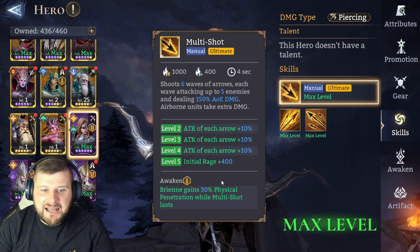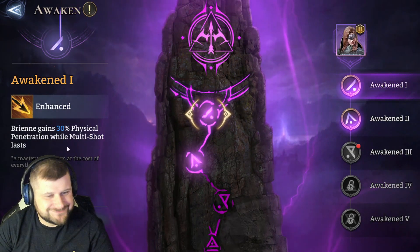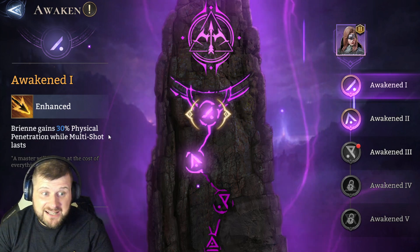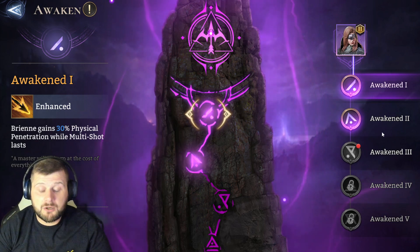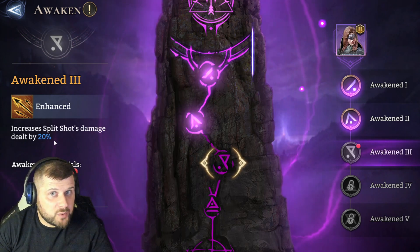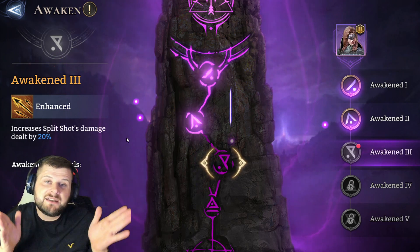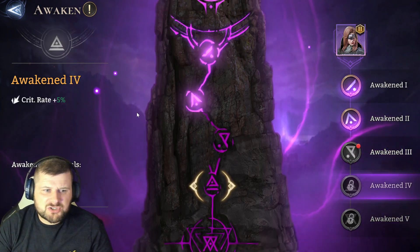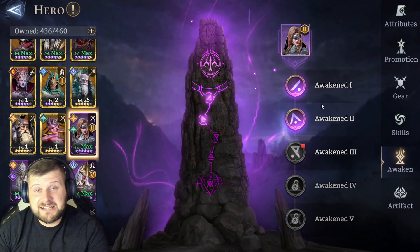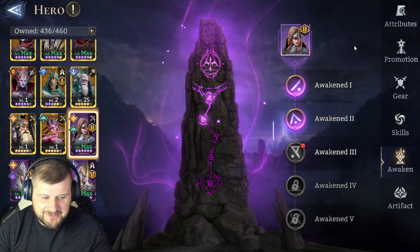Awaken 1: Brienne gains 30% physical penetration while Multi-Shot is active — 30 extra physical penetration on her ultimate. Awaken 2: plus 5% attack. Awaken 3: increases Split Shot damage output by 20% — that's the auto passive every six seconds getting two-arrow split damage on basics. Awaken 4: crit rate plus 5%. Awaken 5 is massive — an extra arrow on Split Shot, hitting three targets on a basic every six seconds.